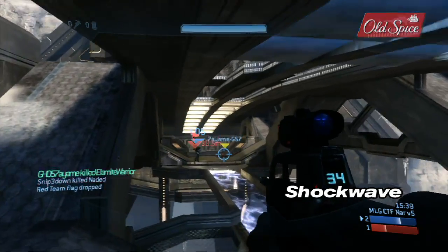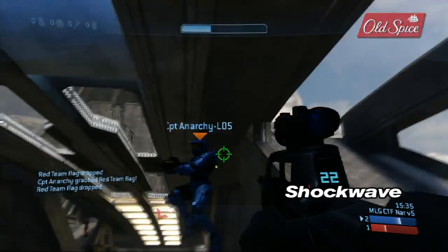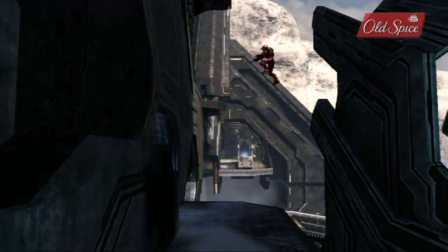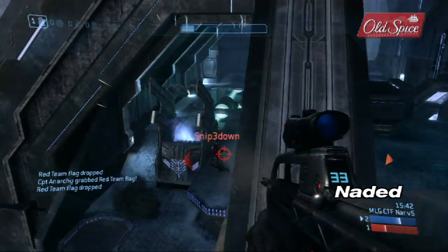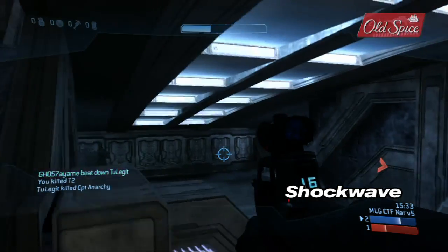When Shockwave and Naded respawn, their task is to establish Top Middle control. Shockwave first takes out T-squared and then both Shockwave and Naded switch their attention to Snipedown who has just launched into their base over the man cannon. In most CTF games, clearing out your base of the enemy takes precedence over anything else.